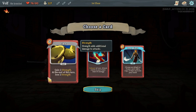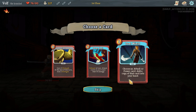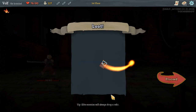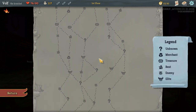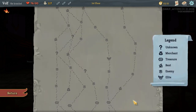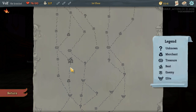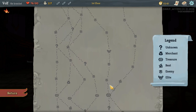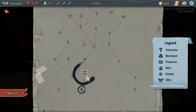What card do I want? So we got Flex — gain two strength, lose two strength at end of turn. Exhaust all non-attack cards in your hand and deal damage — that could be pretty nice. Choose an attack or power card, add a copy. I think I won't go with that. So we can either go this path — one has two elites, this one would have one. So we'd want to go through this path, just for the elite items.